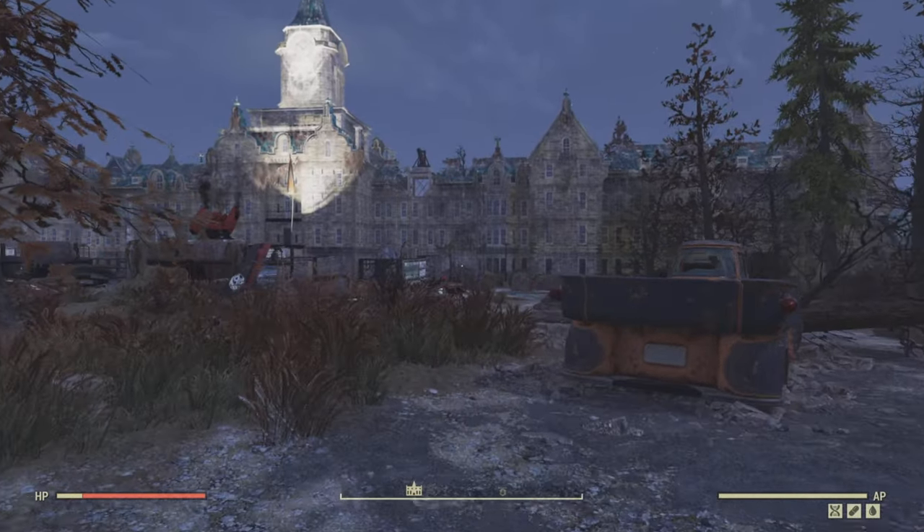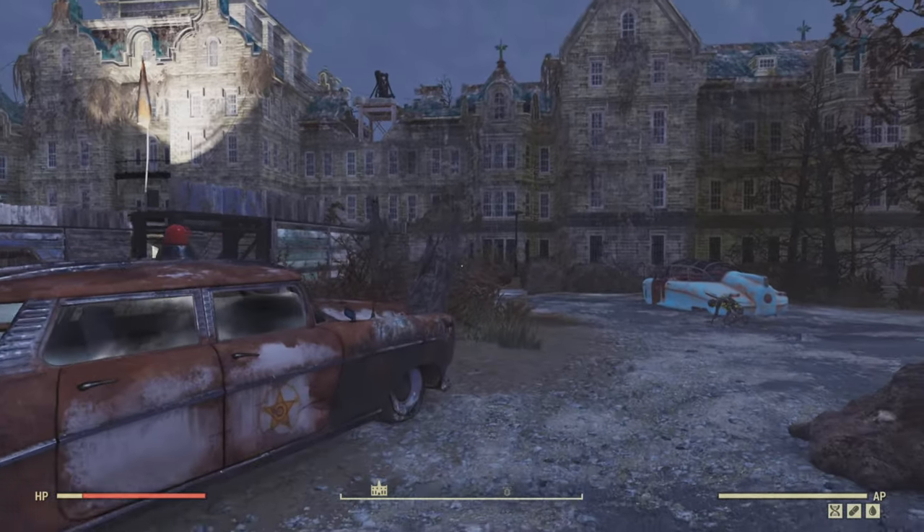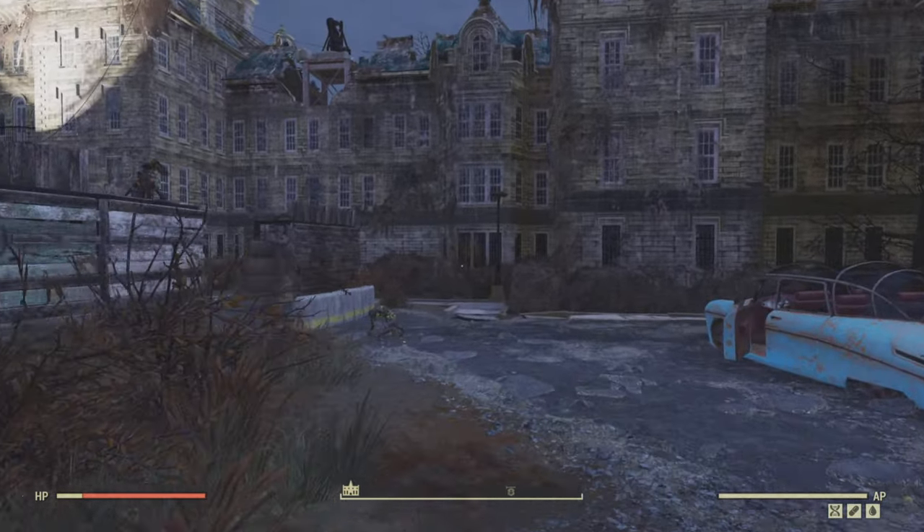Once you've fast traveled in, just follow me down here. There will be a couple of scorched — kill those ones out quickly — and then we want to head towards the main doors.